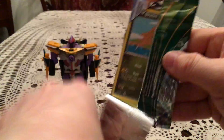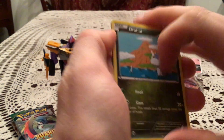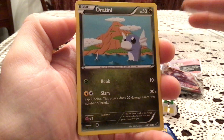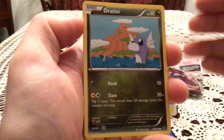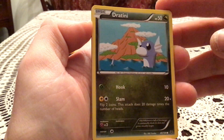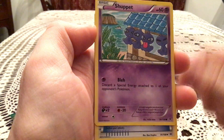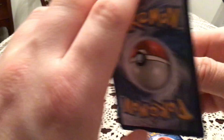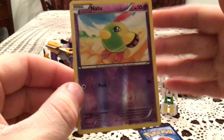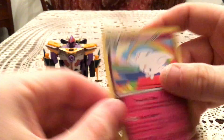Next pack has Mega Latios on it. Roaring Skies is not a set that had the code card trick where you have the green or white version — this set just had the one white version. I think it was Breakthrough or Breakpoint they started doing that. We have Dratini, Exeggcute, Togepi, Fletchling, Shuffle, Switch, Pelipper, and Ultra Ball. The Reverse is Natu — a common. The Rare is Togekiss, non-Holo once again.